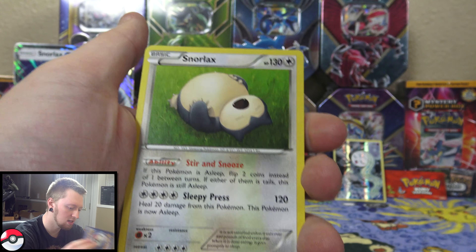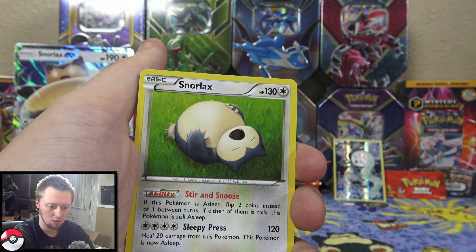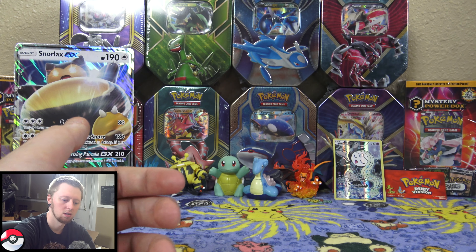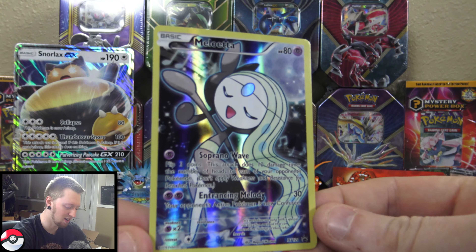And the rare is a regular rare Snorlax. So unfortunately not the best pulls out of this one. But we at least get the promo Meloetta card, I suppose.